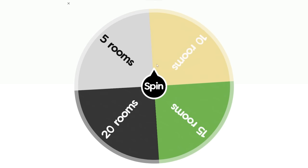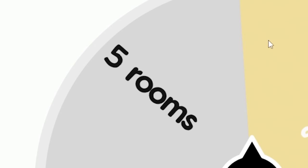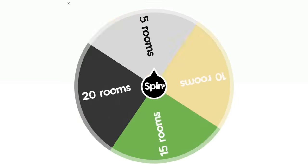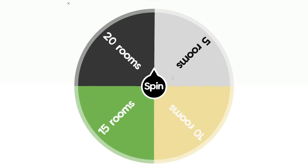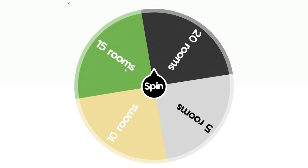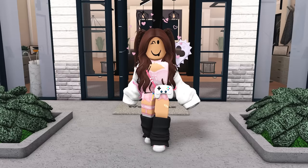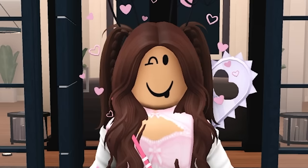Now we're gonna spin the wheel to find out how many rooms this house should have. It can either be five rooms, ten rooms, fifteen rooms, or twenty rooms. Oh, it's so close to fifteen. So you're telling me I gotta do 20 luxurious rooms in an A-shaped house?